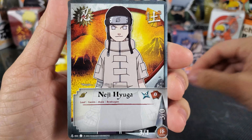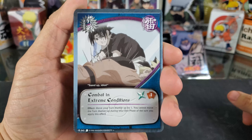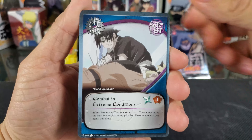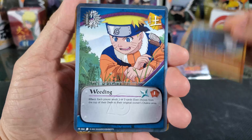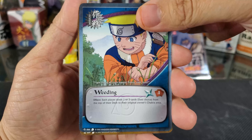Coils of the Snake. We have Wind Style Great Breakthrough. Our Holographic Diamond Pattern is Kabuto Yakushi. Combat in Extreme Conditions, Evil Illusion Misleading Jutsu, Mubi, Misty Follower Jutsu, Weeding, Makabishi Spikes, and Kotetsu Agani.